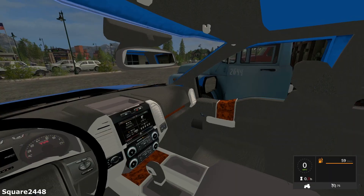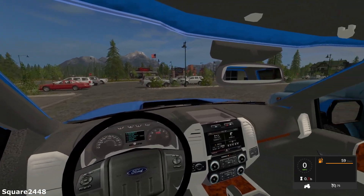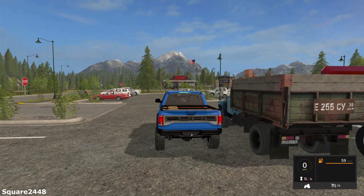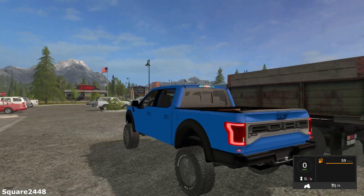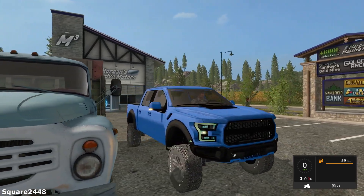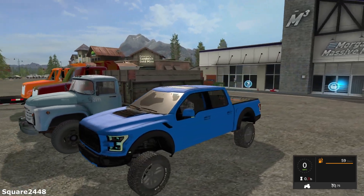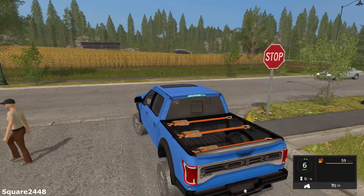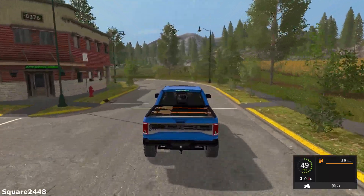Let's hop on the inside. This has a really realistic interior with working mirrors. Everything looks really nice. It does go 59 miles per hour. Checking out the lights — it has turning signals, reverse lights, and all the lights work. This is one really detailed truck. It is color changeable and also has two engine options: a 3.5 liter and a 3.5 liter twin turbo engine.